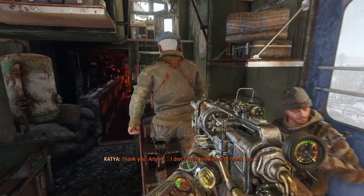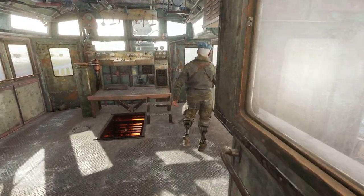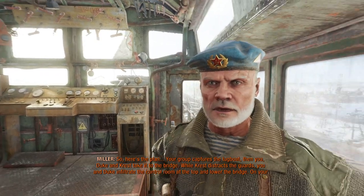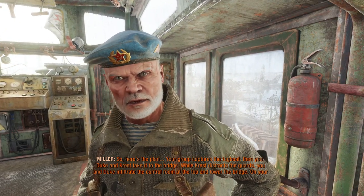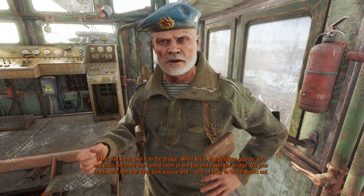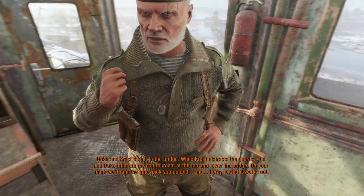Miller, thank you, Artyom. I don't even know how to take you. Got any upgrades for me? You're back. You did great. Thank you. So, here's the plan: your group captures the tugboat, then you, Duke and Crest take it to the bridge. While Crest distracts the guards, you and Duke infiltrate the control room at the top and lower the bridge. On your mark, we'll ram the gate, pick you up, and... I pray to God it works out.